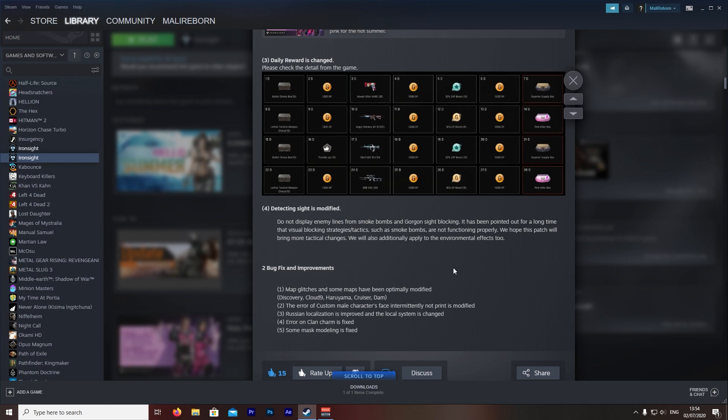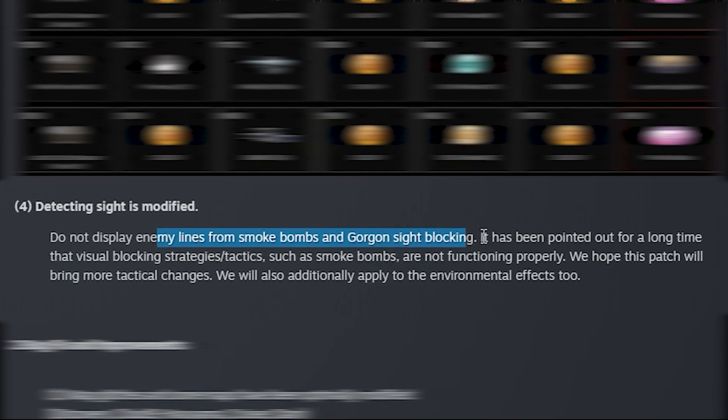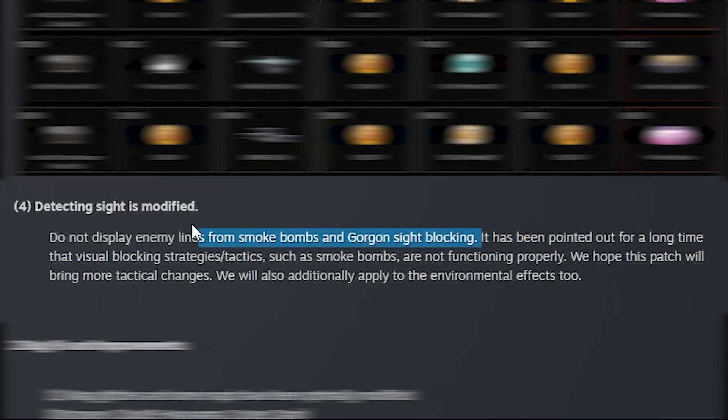What's up people, today we're going to talk about the detecting site and that it's getting nerfed, or at least balanced, in Ironside Asia. The detecting site is modified to not display enemy lines from smoke bombs and Gorgon site blocking. It has been pointed out for a long time that visual blocking strategies and tactics such as smoke bombs are not functioning properly. We hope this patch will bring more tactical changes and will additionally apply to environmental effects too.